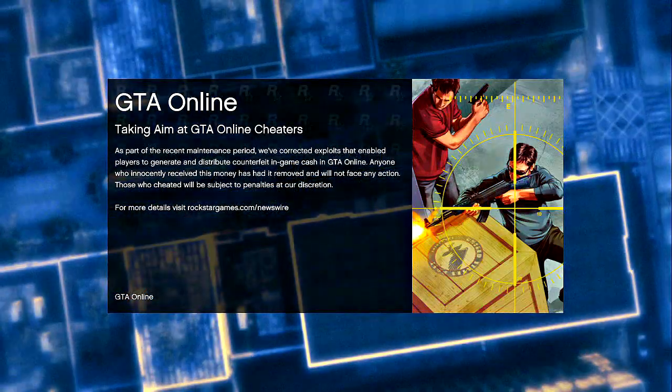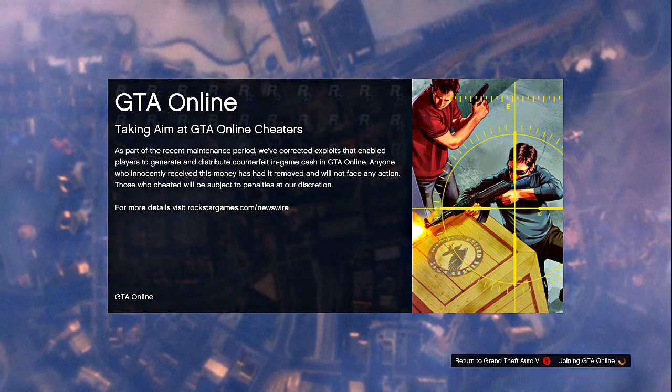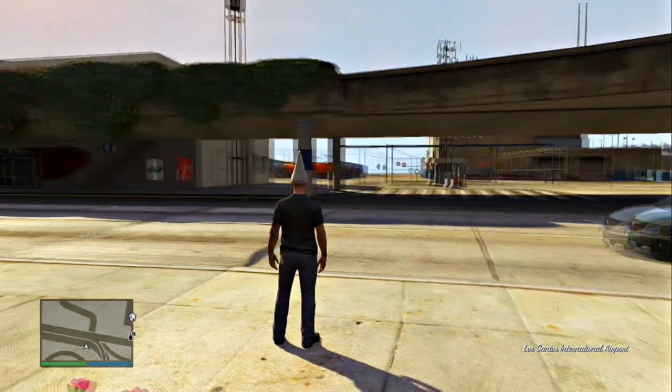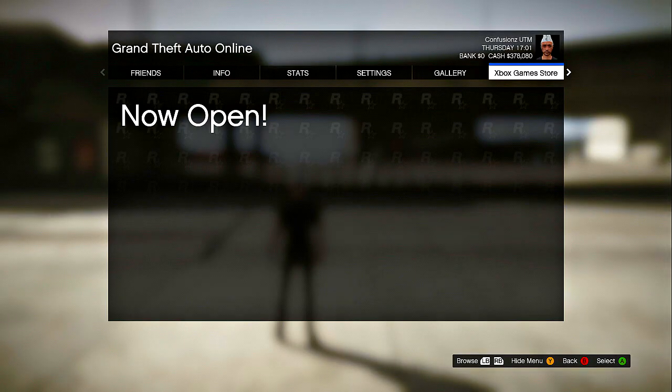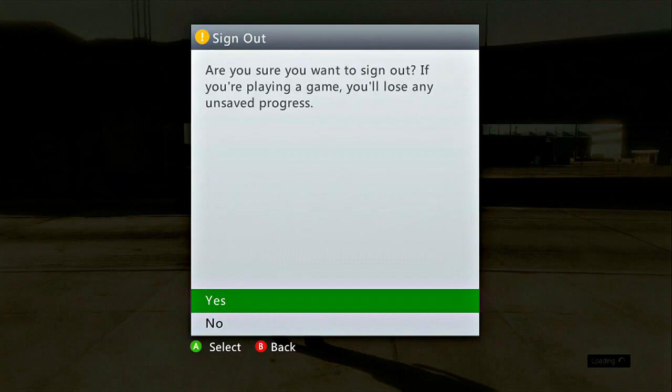This just assures that it saves your last location, which should spawn you right back up to the airport where you were in the beginning of the video. After that, you guys are just going to click start, go to xbox.gamesstore, and then quickly sign out after you accept that.